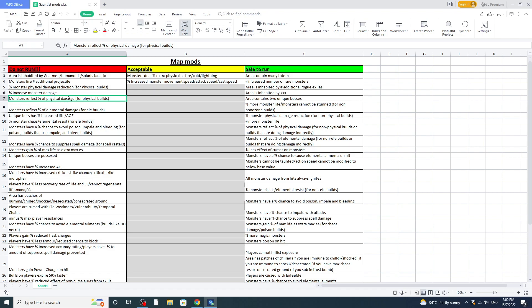Monsters reflect physical damage — this is only relevant for physical builds. If you're a non-physical build, it's definitely safe to run. And if your build does damage indirectly, like trappers or totems, you're fine to run this too. Next is 'monsters reflect elemental damage' — this is for elemental builds only, things like full conversion builds, Tornado Shot, Fireball, or Armageddon Brand — those will damage yourself.